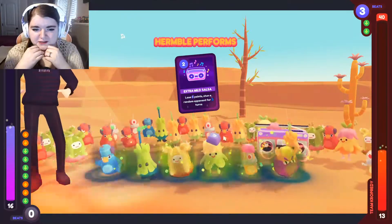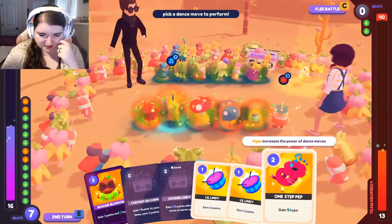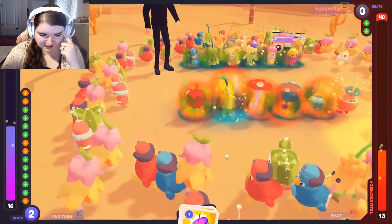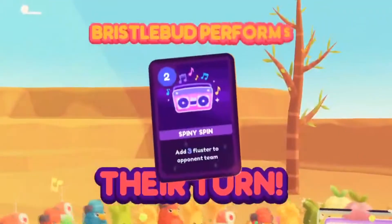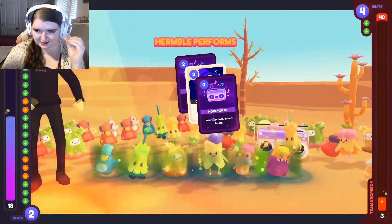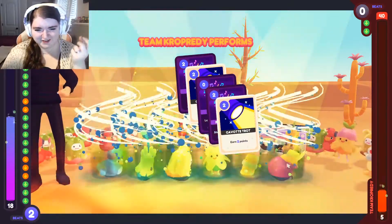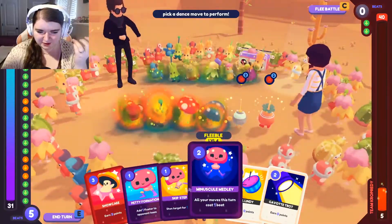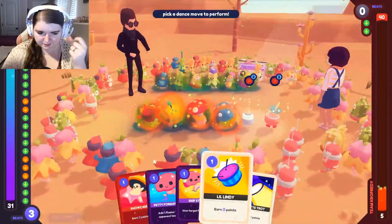Lose 8 points, stun a random opponent. Add 3 fluster. Oh my gosh, no! I hate this. Leaf. Oh my gosh, why? At least they lose all their points — that's the thing that's probably saving me right now. 31. Iron moves cost 1 beat. Okay. Add fluster, faster.